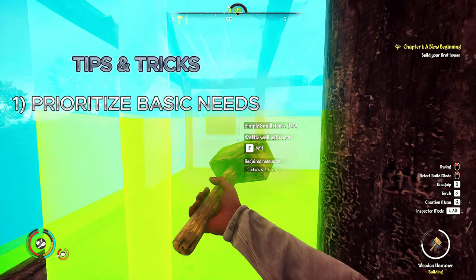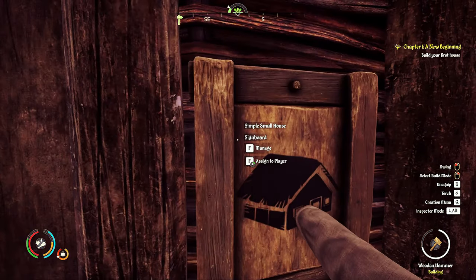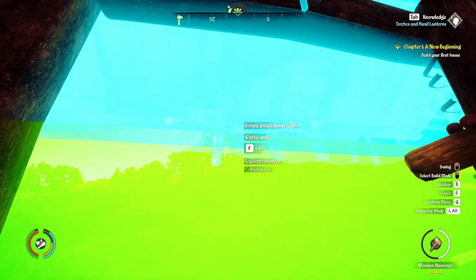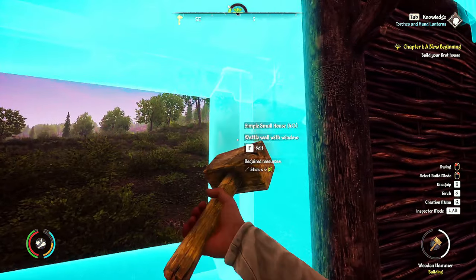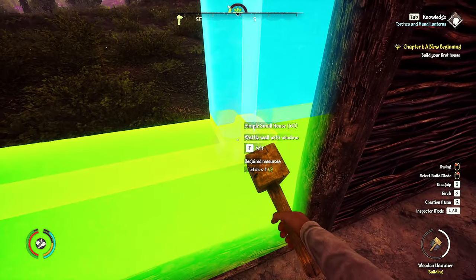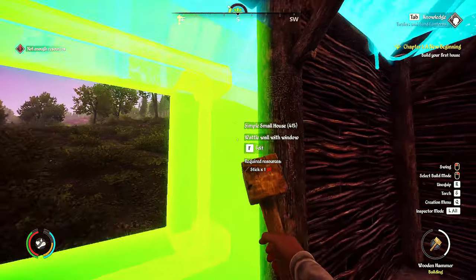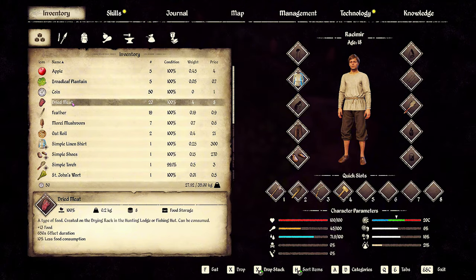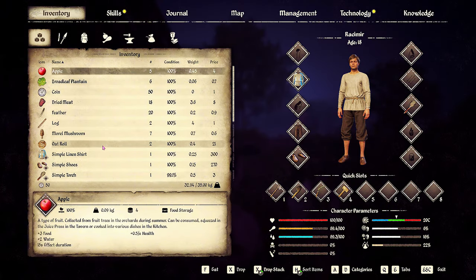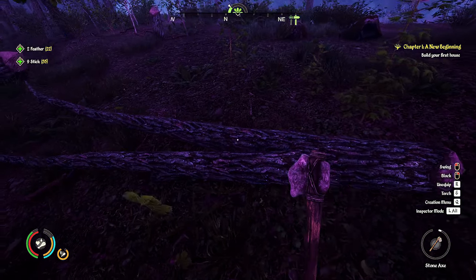Tip 1: Prioritize your basic needs. Make sure Resimir has access to food and water. When you first begin, start hunting the smaller animals you see nearby, like rabbits. Trust me, there are a lot of animals out there — I found out the hard way. As you follow the tasks, you'll learn how to set rabbit traps right from the beginning, which will help you catch one or two rabbits a day. That will definitely get you by early on. Also gather berries — you can eat those too.